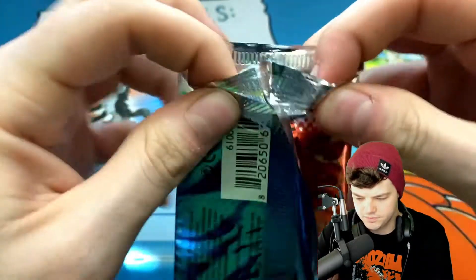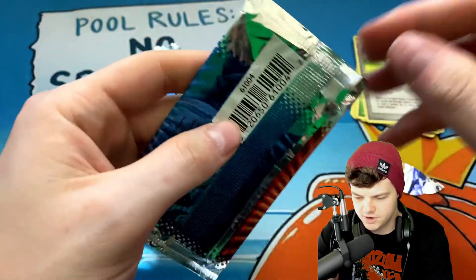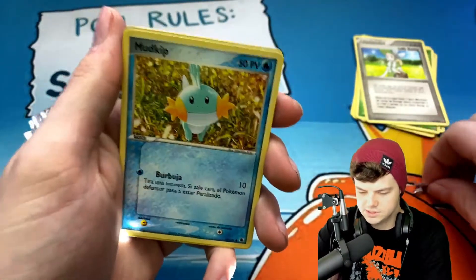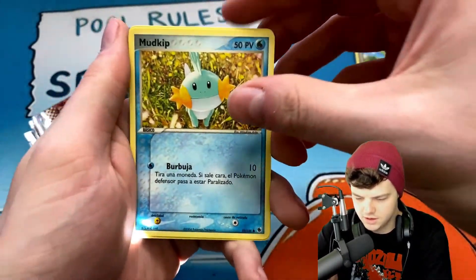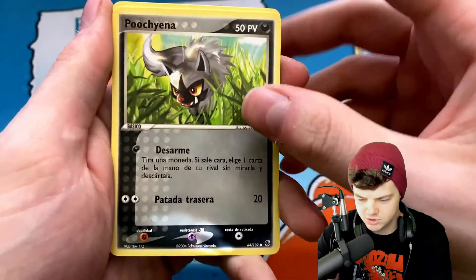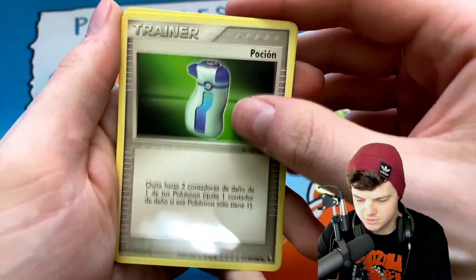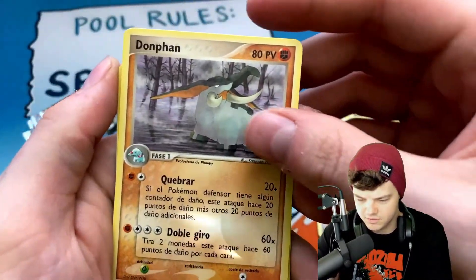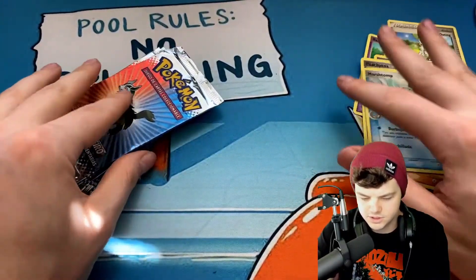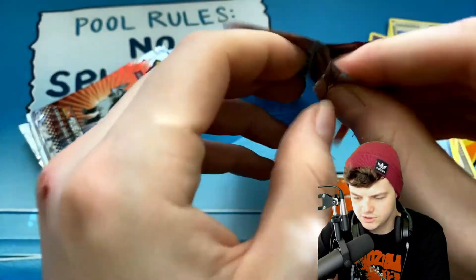I don't think there's supposed to be a reverse every single pack or a holo every pack — there's only five cards in each one of these packs, so it is a smaller pack. I'm super excited though because I've never actually opened the Ruby and Sapphire set by itself. We got a Mudkip, a Poochyena, a Potion, a Donfan, and a Marshtomp.